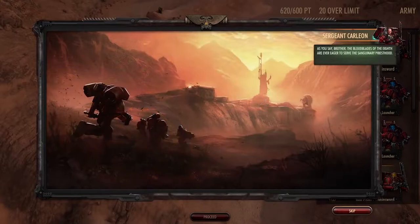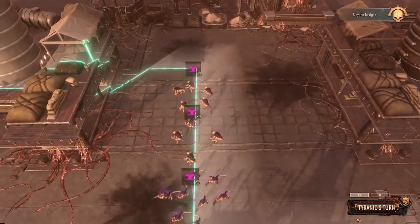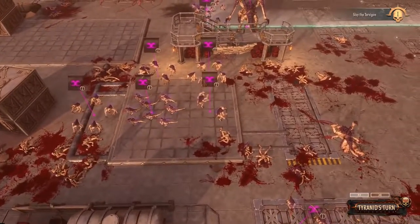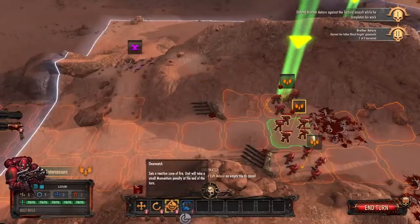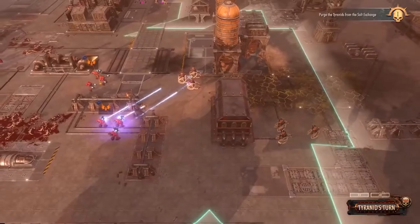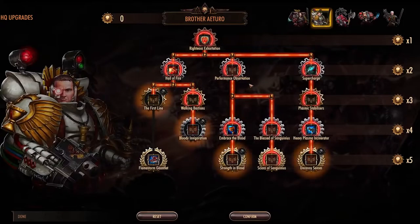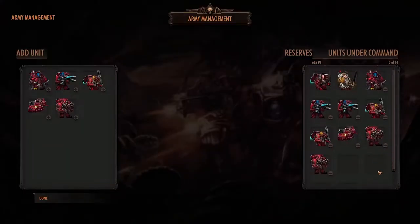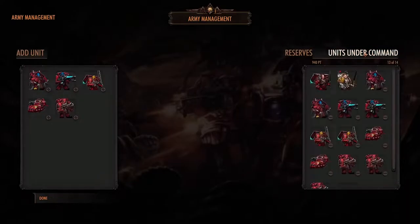Over a 20-mission single-player campaign, you lead Sergeant Carleon, his Blood Angels, and some Sisters of Battle allies against the Tyranids. No two missions are exactly alike, each presenting some new objective or terrain to set it apart from the others. Early fights see you tearing through Tyranids on desolate salt flats, while later battles move to narrow mountain passes and massive, gothic, industrial facilities. As you unlock new units, you're able to put points into your commander's skill trees, but you've got no hope of unlocking them all in a single playthrough. Instead, you get to specialize your army, choosing which units you'll buff up with new skills and upgraded stats.